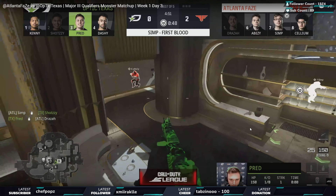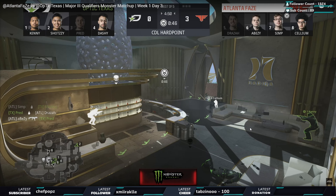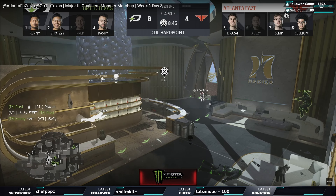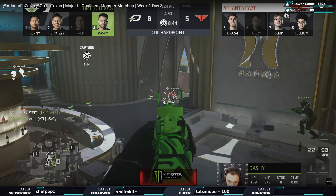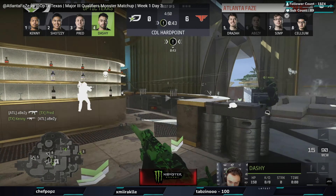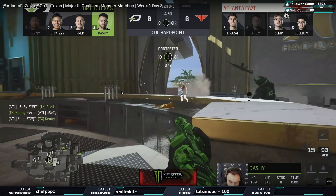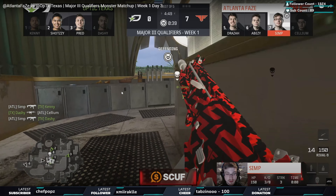Right now FaZe are doing a really good job - the trades are going in, it's a two versus two. Simp was kind of the difference maker. If we look on the minimap, Simp is watching the crosshair with Cellium watching over him. Simp's timing is everything. As the pressure gets to Cellium - as Kenny and Dashi are both looking at Cellium - Simp goes through and takes out Kenny and Dashi, really good job.